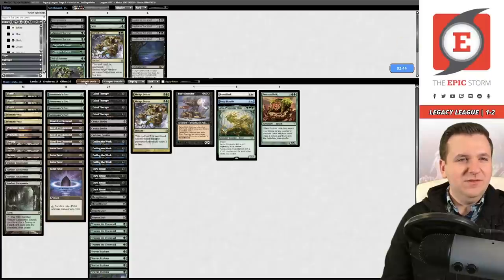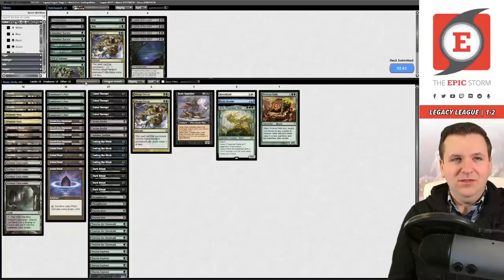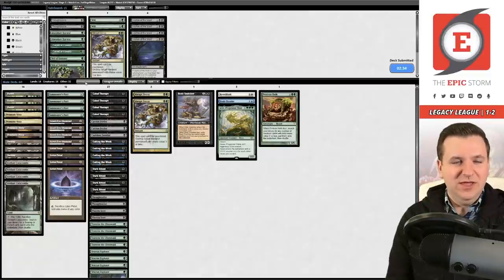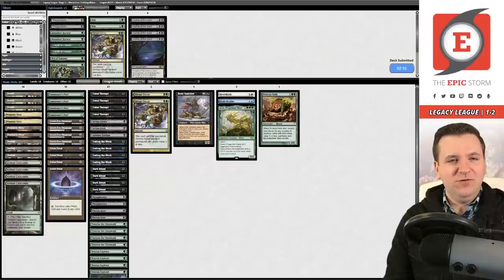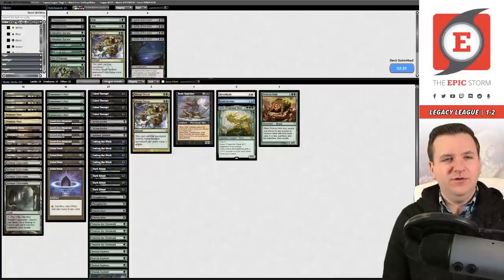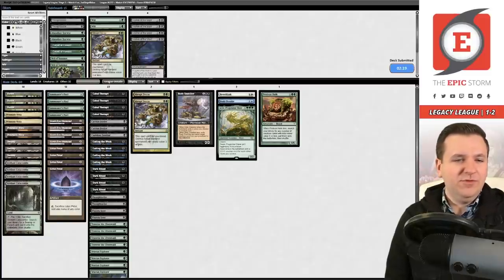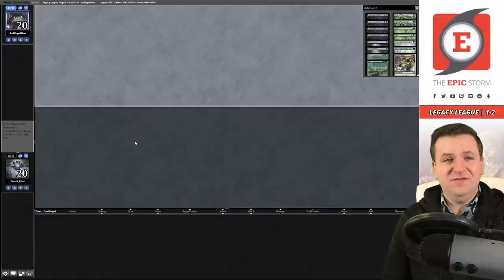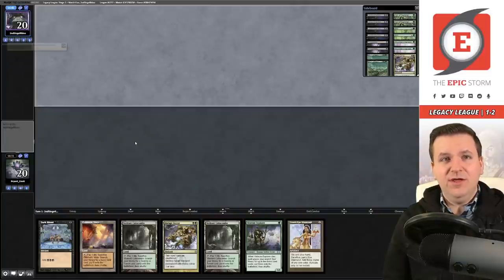I question the sideboard plan — I think you could board in Thoughtseize and Veil of Summer for these control matchups. You could shave a Viscera Seer and Carrion Feeder for protection spells, and maybe board out the Lion's Eye Diamonds since they make you play into counter magic. Against slow control decks you don't need as much acceleration.